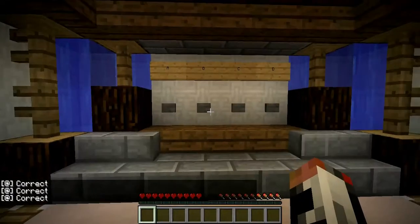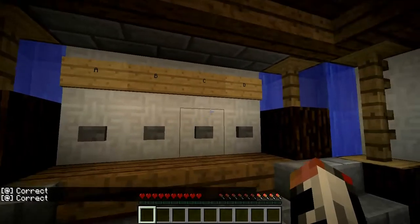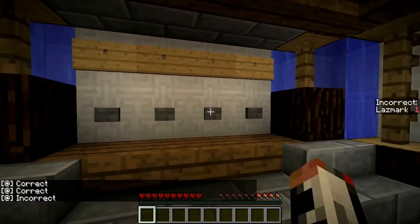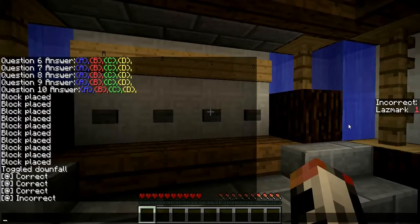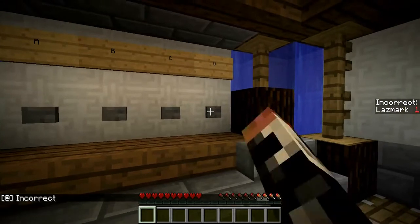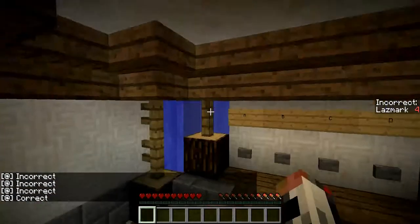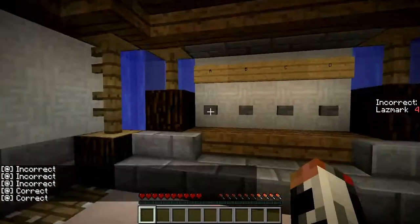Here's something unique about this: if you get the question wrong, not only will it say incorrect, but it will say that you have one incorrect score. So every time you get a question wrong, that count goes up and up, and you will see at the end how many you have wrong.